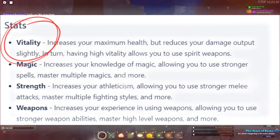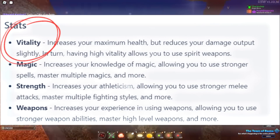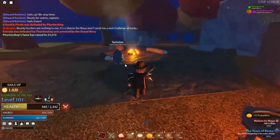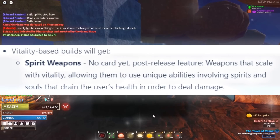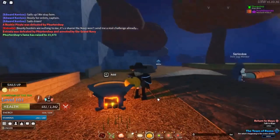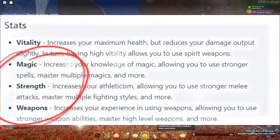First up we have Vitality. Vitality increases your max health but slightly reduces your damage output. You also get access to spear weapons later in the game, but that's not in the game right now, so putting your points into Vitality isn't really recommended at this point.